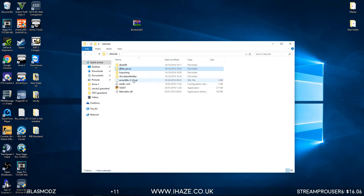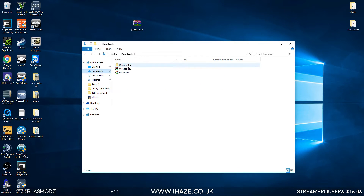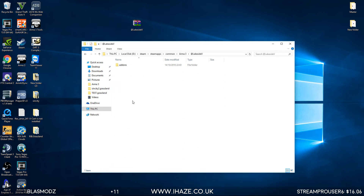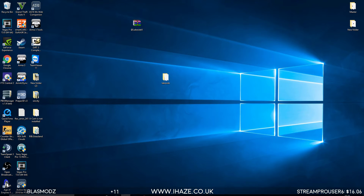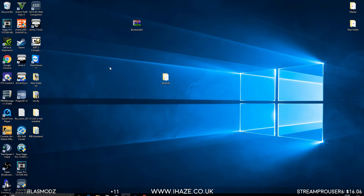Rename the mission to rib.lakesidevalley — just need to pop the new mission SQM in there. But first I need to go and port over the NPCs from the Altis Life map to Lakeside. You need the mods first, which is called Lakeside V — I'll put it in the description. Copy it and pull it into your ArmA 3 directory.